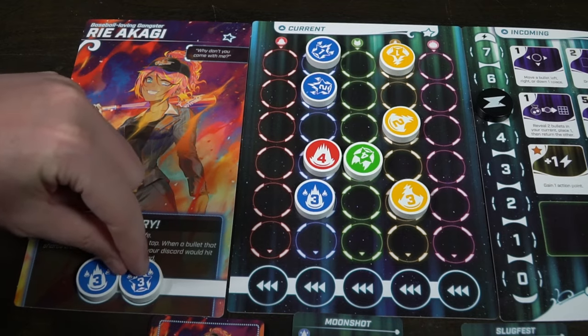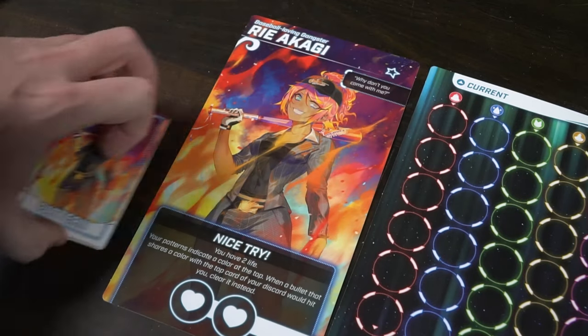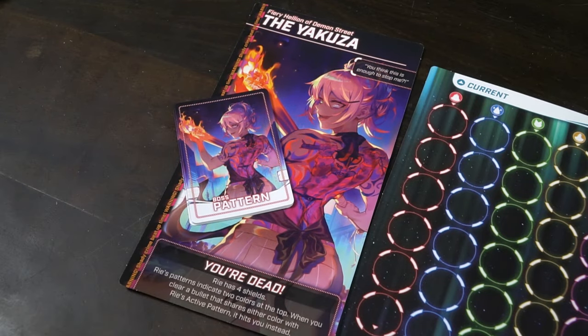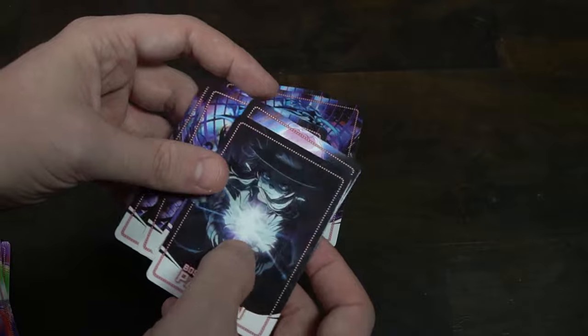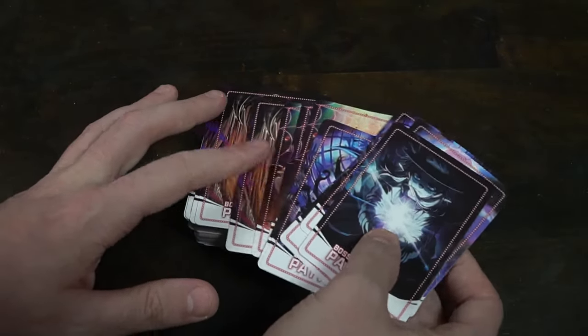If you play the cooperative version of the game, it's all you guys versus the boss, and there are a ton of different bosses that all have their own unique boards, different active patterns, and they all function very differently. But the idea is simple: the boss is going to have requirements that you need to meet while your board fills up with bullets, and eventually it's going to destroy you if you do not meet the requirements of the boss in time, thusly limiting all of their HP, as opposed to you guys losing the game.